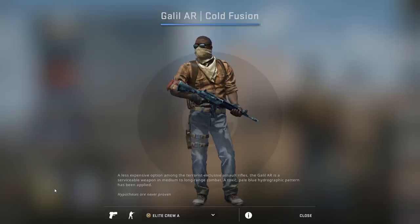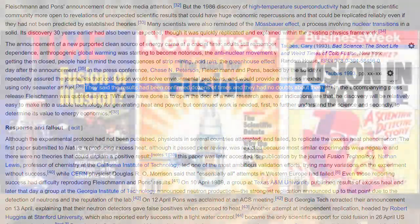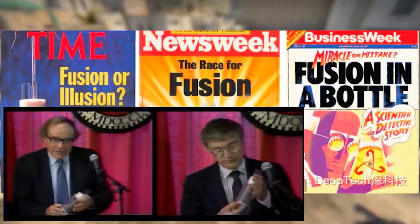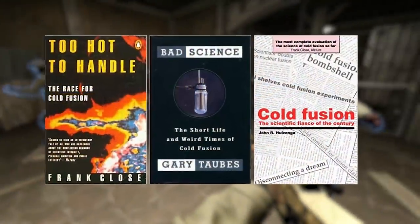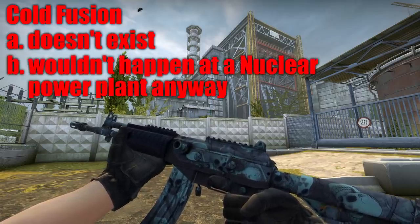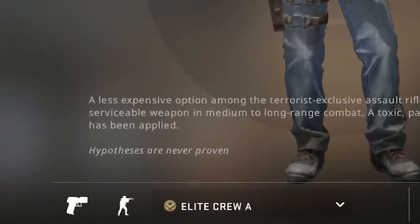Well, long story short, it basically doesn't exist. In 1989, two otherwise quite respectable chemists publicly announced that they'd figured out how to get a fusion reaction to occur at room temperature. They couldn't fully explain how they got it to work, but they confidently claimed they'd replicated the results dozens of times and were 100% certain about it, and there was lots of media attention — people thought it might change the world. But then other scientists decided to give it a try, and they quickly discovered that the two original chemists were kind of full of it, because no one could explain the results and no one could replicate them. And if you can't explain something and you can't replicate it, well, it's not science, is it? So long story short, this skin is named after something that doesn't appear to exist, and even if it did, it wouldn't happen at a nuclear power plant anyway. Whoever named this skin at Valve does seem to be aware of the whole cold fusion debacle, based on a pretty poignant flavour text.